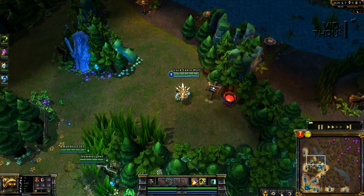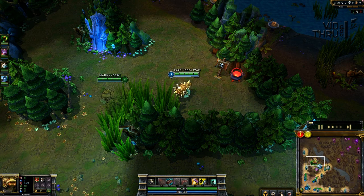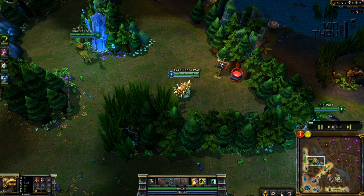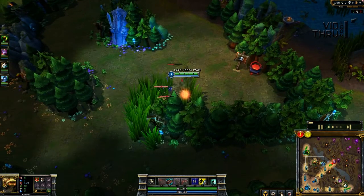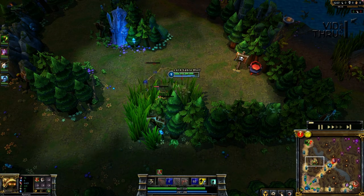I start my build off as a basic jungler: cloth armor and 5 health pots. For Rammus, he's an extremely strong jungler because of his W skill — the shell — where every time the creeps hit me, I actually repel the damage and put it right back on them. I used Smite early because I know they're not going to come at me or try to steal blue, so I can just smite it right off the bat and get the cooldown a little quicker on my spell.